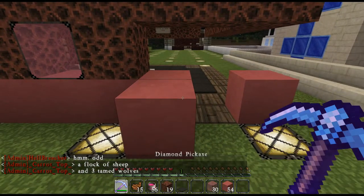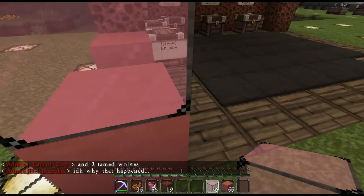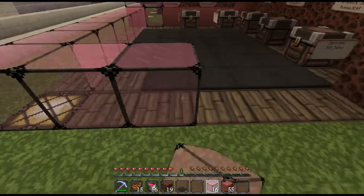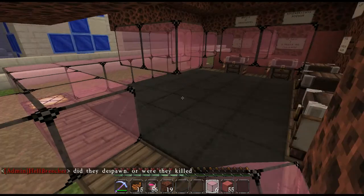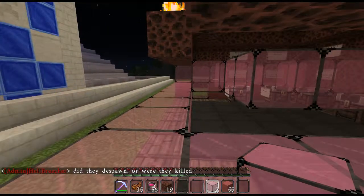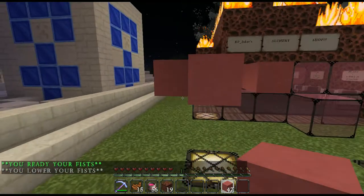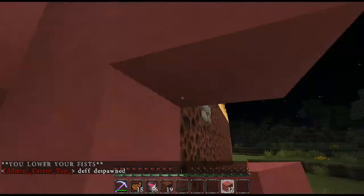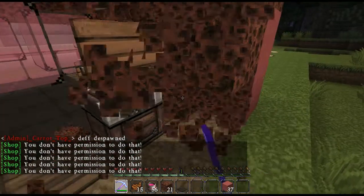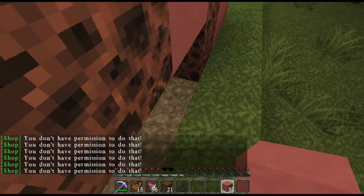This is getting them back for stealing our stuff because I heard he can be a little shady sometimes — that's why I think it's him. We're just gonna fill this up with glass and make it a little more difficult for him. Oh, and this is griefing — yeah, I don't even care. I gave Hellreacher a hard time about it but oh well.